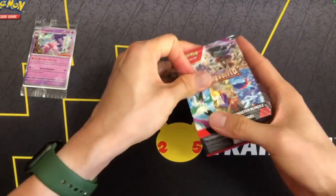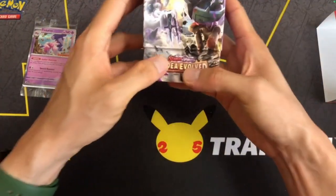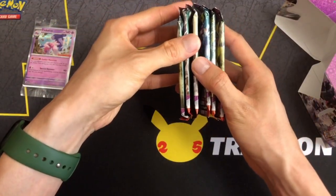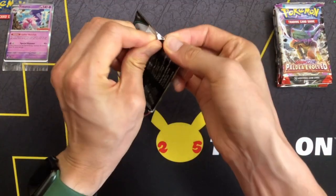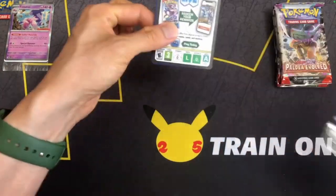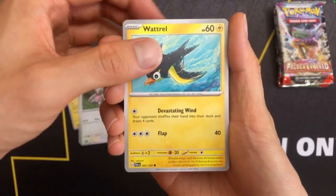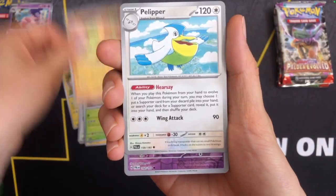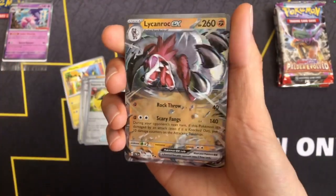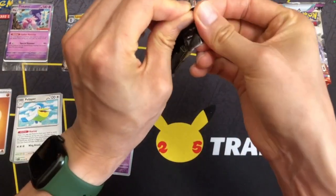So far I haven't gotten anything spectacularly good out of Paldea Evolved, but now we got six more chances for something good. Starting off with Spirit Energy Retrieval and the Lichen Rock EX — a double rare. That's a good start. Let's hope it doesn't end there.